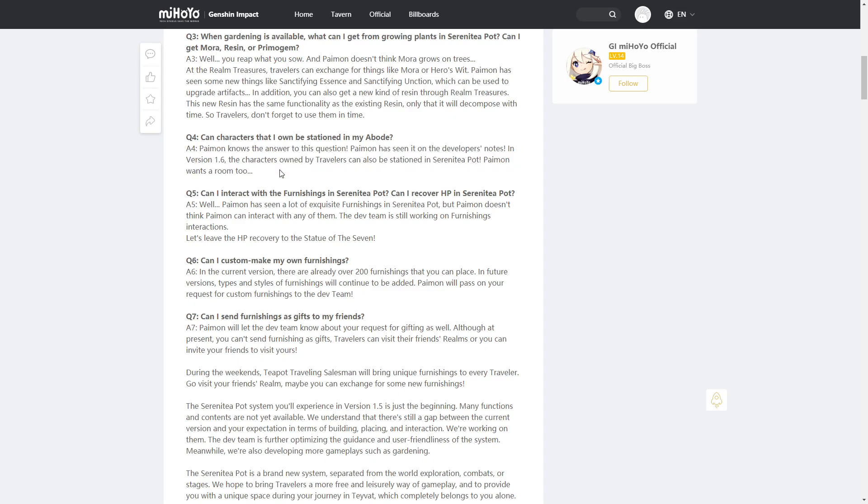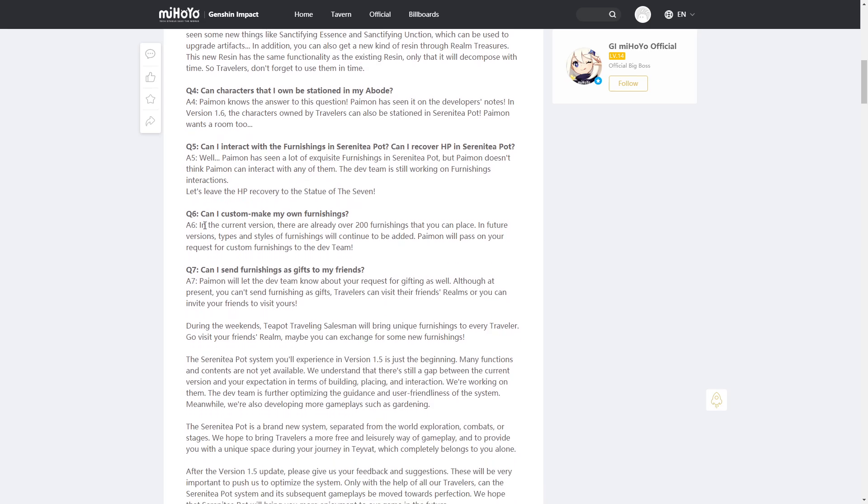It's going to be very empty in mine since I have no characters — feels bad. Question five: can I interact with the furnishings in the Serenity Pot, like recovering HP? Paimon doesn't think you can interact with any of them; the dev team is still working on interactions. HP recovery is left to the Statue of the Seven for now — so no HP recovery, no interaction just yet.